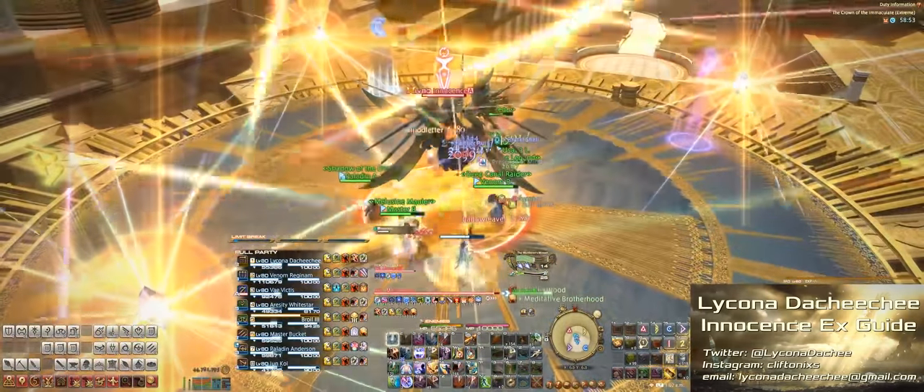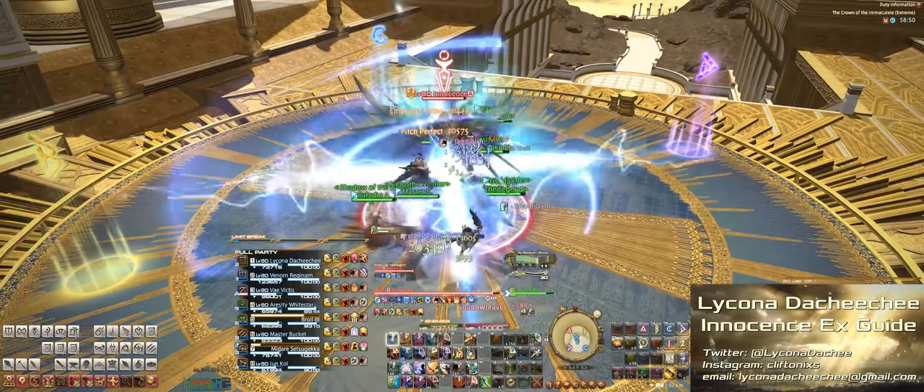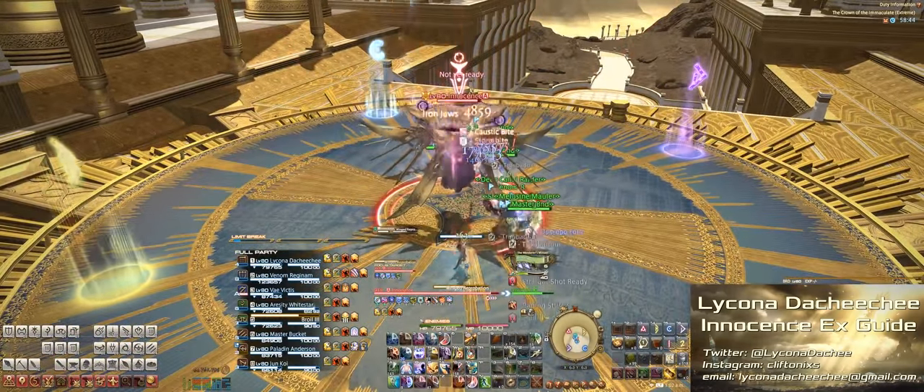The first mechanic is called Shadow Reaver — it's simply a party-wide damage, so just heal through it. The next mechanic is called Winged Reprobation.